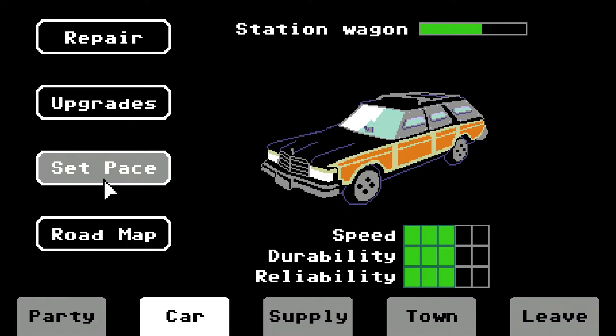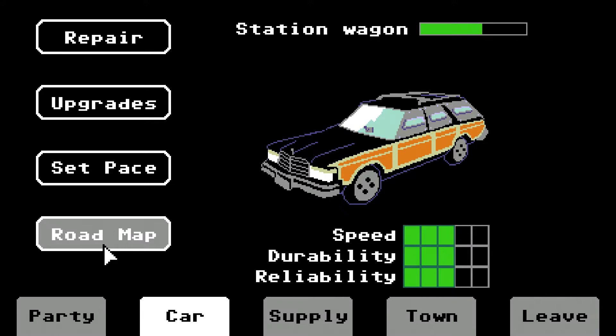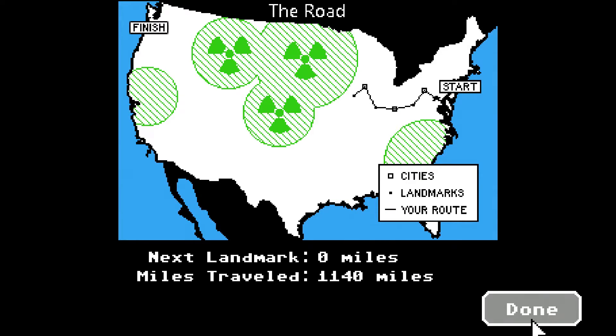You can set pace and we've got it on normal. Obviously if you go faster you're at higher risk — when you're traveling between towns you can set the car to go faster to get there quicker, but it causes more damage to your vehicle. Here's the world map — here's as far as we are so far. We need to get all the way over to Washington State. We started in D.C.